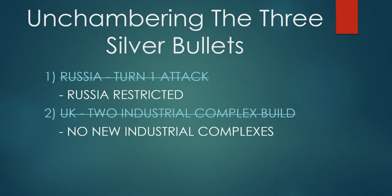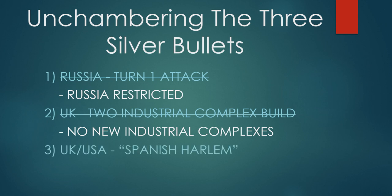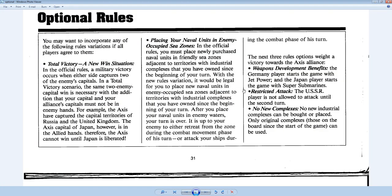We've fixed two silver bullets and we're still inside the rulebook. Now we come to the UK-USA Spanish Harlem issue, and we really don't see any opportunity to correct for that silver bullet in the optional rules. The remaining three optional rules are: Total Victory (you can't win if you lose one capital), placing naval units in enemy-occupied sea zones, and Weapons Development Benefits — Germany starts with jet power, Japan starts with super subs. None of these three address the core problem of Spanish Harlem.